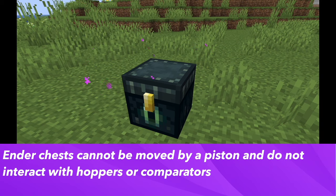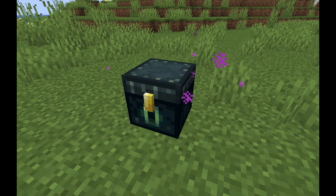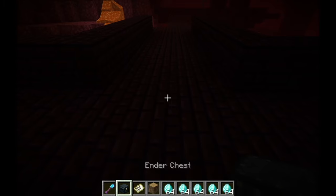Ender chests cannot be moved by a piston, and they don't interact with hoppers, droppers, or comparators. This means that you can't put items into an ender chest using a hopper, unlike a regular chest.